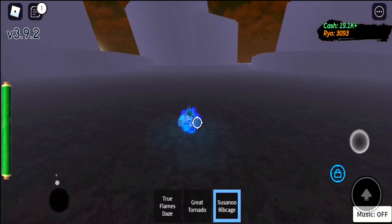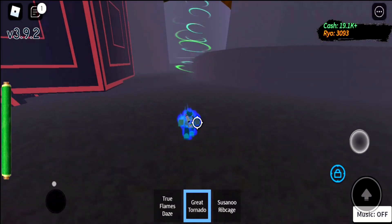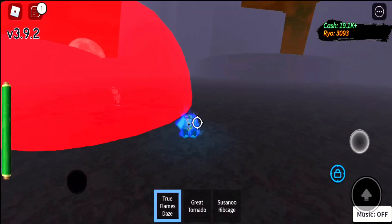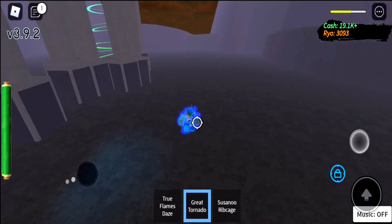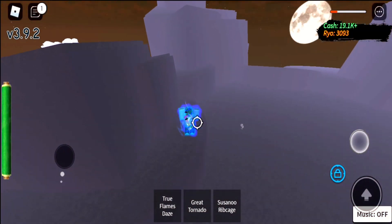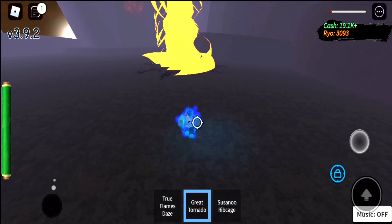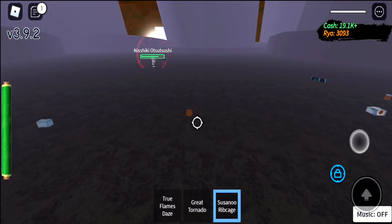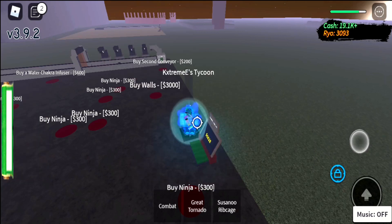He's stuck on one place — go there, not too close. Tornado — boom, it pushed him away. Whenever he comes back, Flame — boom, put him inside. Tornado, then Susano Rib Cage — boom, Tornado again. You see, when he's literally in one place and not coming at you, just like that. Use the Flame when he's not moving — come straight to him when he's not doing that power-up thing. The process is the same as defeating normal Jigen.